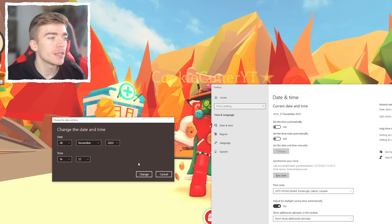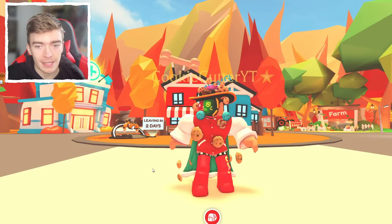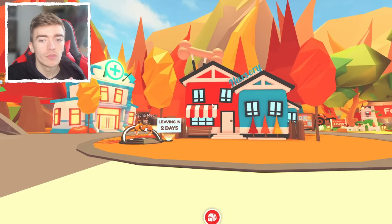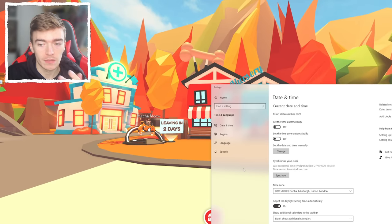Let's fast forward to the 28th of November and see if anything changes. It seems to be exactly the same — the only difference is that the Mecha Meow now says it's leaving in two days rather than three. So we just fast forwarded one day, which is interesting, but not quite enough for what we want.